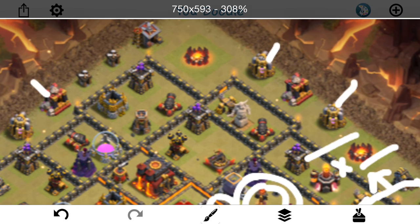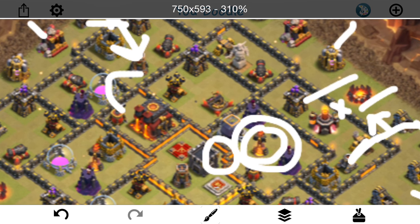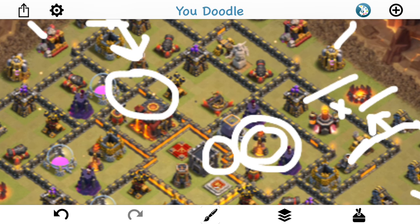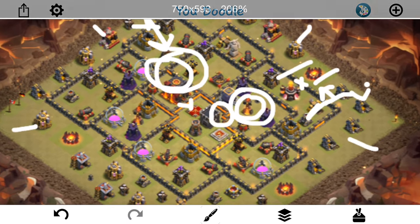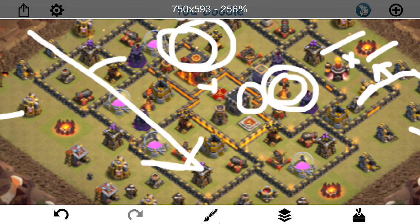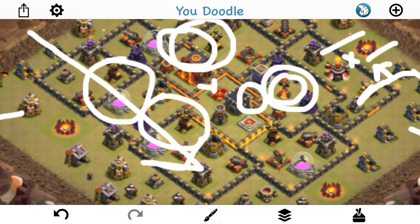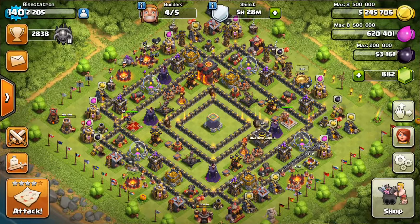Going to drop my golem down, wall breaker in here, drop down a few wizards to back her up. The CC troops will come out probably, but I have a freeze for right here. I'm not raging up my queen — I decided against that. I think she should get the job done. I have two poisons for the CC troops. Hopefully get that inferno tower taken out. As she's doing her work, I'm going to drop down my king, let him start walking, then send in about eight or nine valks — maybe ten. Drop a jump right here and a rage as well, let them get in there, probably take out the queen and all those defenses. From there, just sending the miners through with two heal spells. That's pretty much it — let's see if we can get the job done.